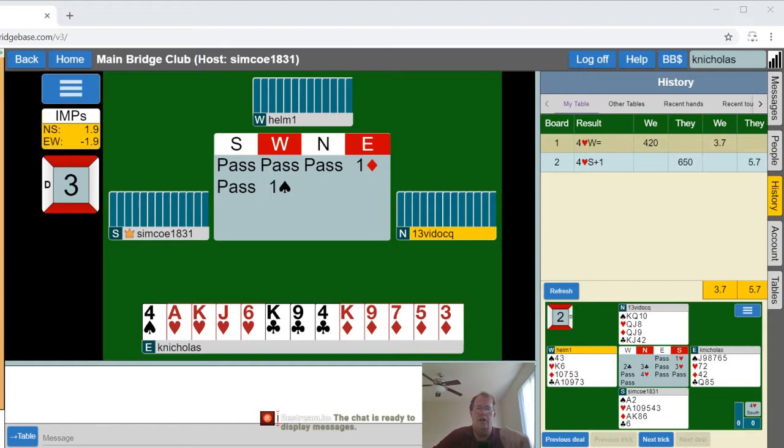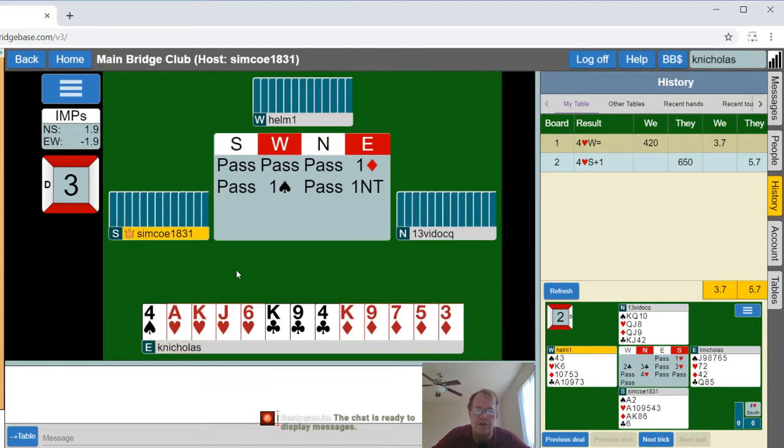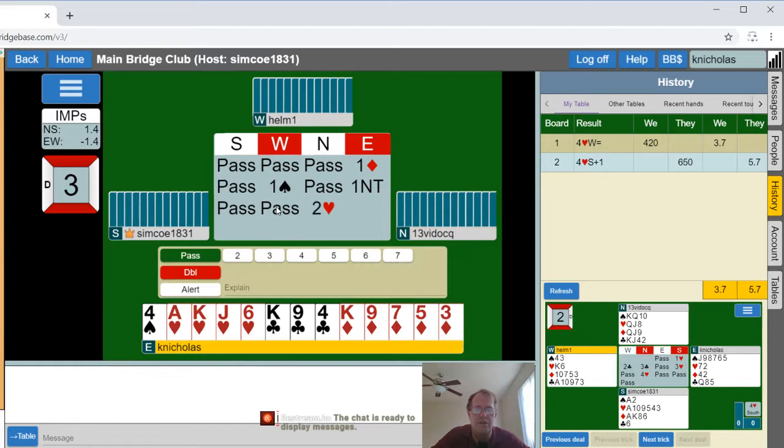We have a spade response. I don't have spades — I've got 14 high card points, a minimum opening hand of 12 to 15. So I am going to bid one no trump. I can't rebid my diamonds because I don't have six of them, and I can't bid hearts at the two level because that would be a reverse. I still have a minimum hand.